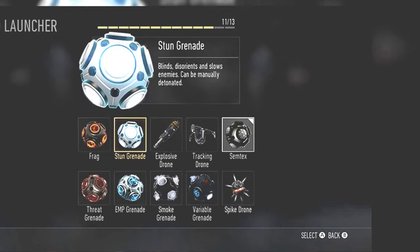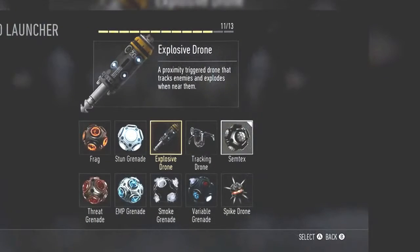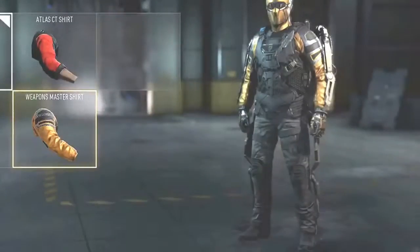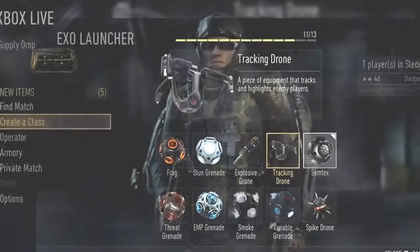Going on to the second exo launcher, we see the same old stun grenade from previous Call of Duties, which blinds, disorientates, and slows down enemies. Our third exo launcher is the Explosive Drone — a proximity trigger drone that tracks enemies and explodes when near them. It has the form factor of the Shock Charge from Black Ops 2, but I believe has the lethal kill rate of a Claymore or IED.